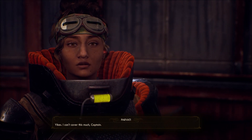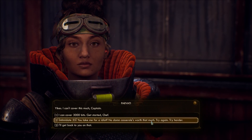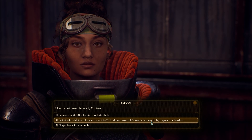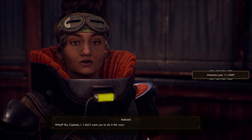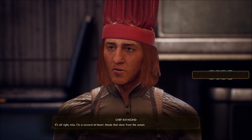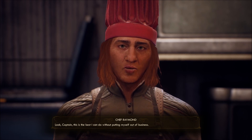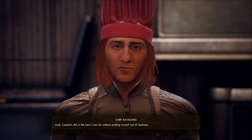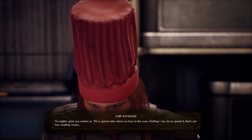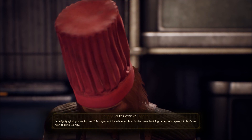Oh yikes. I can't cover this much, Captain. I don't want you to do it this way. It's all right, miss - I'm a coward at heart. Made that clear from the outset. Captain, this is the best I can do without putting myself out of business. Much more reasonable. This is gonna take about an hour in the oven. Nothing I can do to speed it - that's just how cooking works.